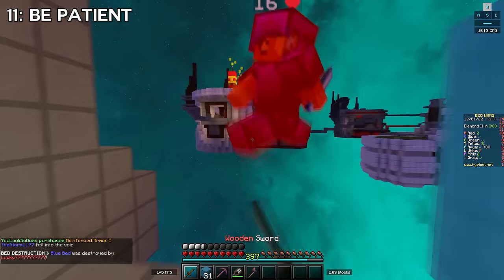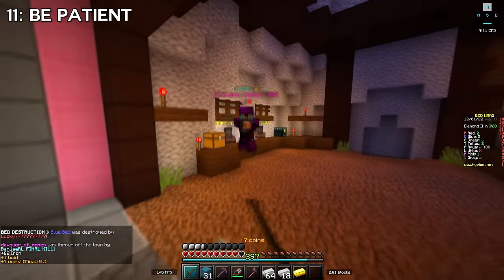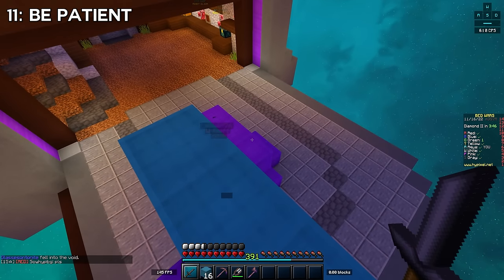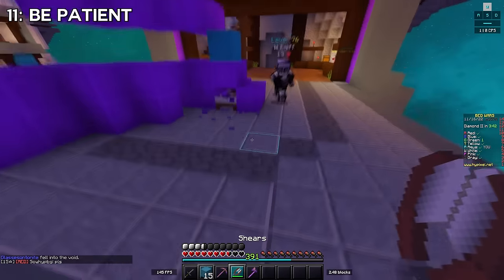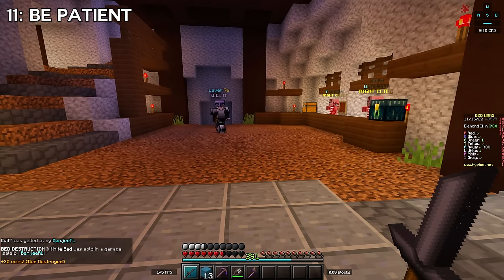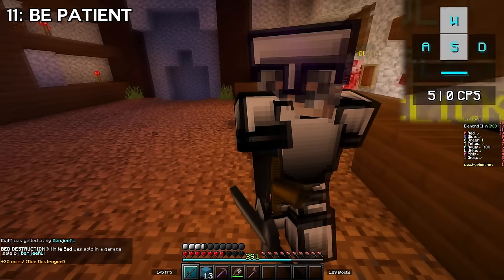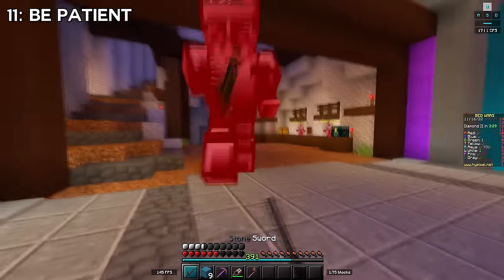Now that you know all these PvP techniques, there are a lot of situations where you'll have a massive advantage — like bridge fights or fights around the bed defense. You should try to structure fights around places where you have an advantage. In this clip I'm starting with a lot less health, so I want to bait the opponent out instead of having them hole up in the gen. I lure him out to his defense so I can james him and win the fight even though I started with much less health.